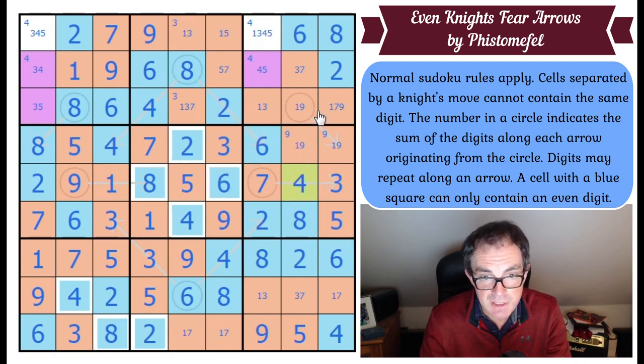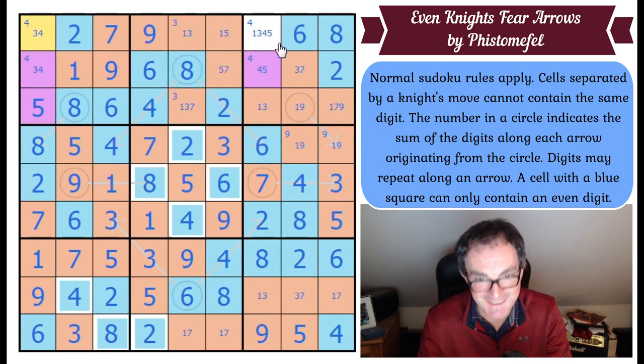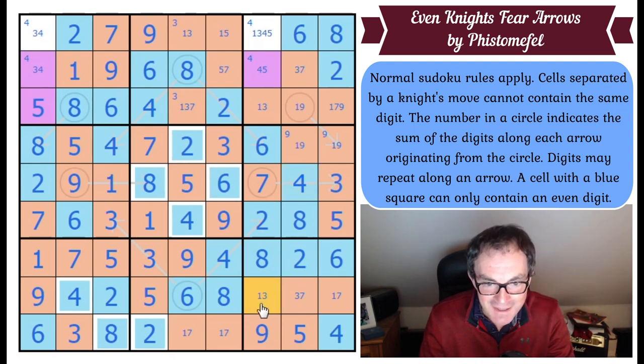Once this isn't five, where does five go in row three? There — that's the only cell it can go. It gives me a one-three pair here, so this can't be one or three. I'm so sorry if I'm missing something really obvious here — it's very likely I am.